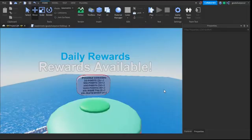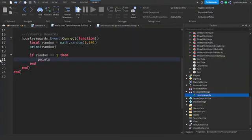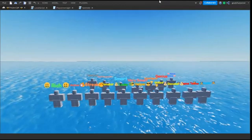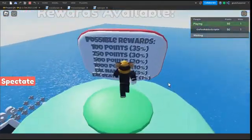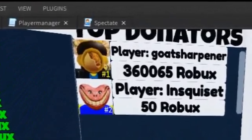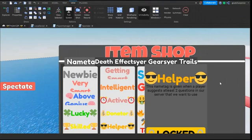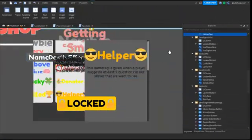Now let's speedrun making a few things. I can choose the leaderboards — let's do it. After some fixes, here is the final result: we split all the buttons into two separate pages and they all fit on all devices now. With the shop done, we can now start scripting the shop, beginning with the buttons.